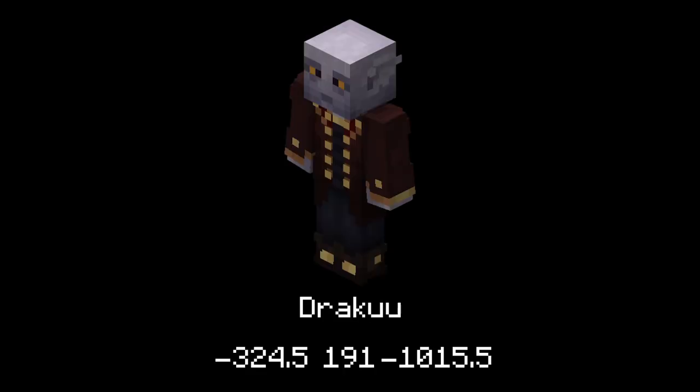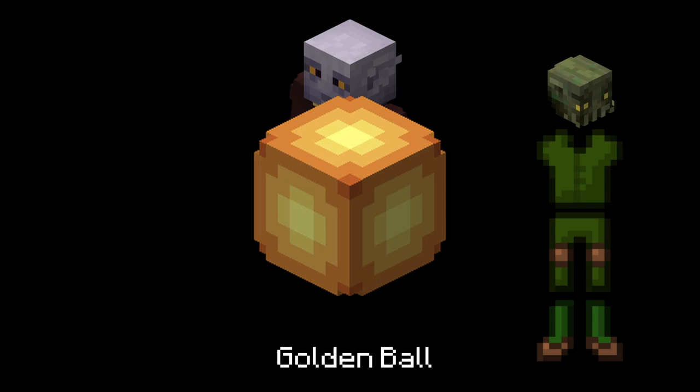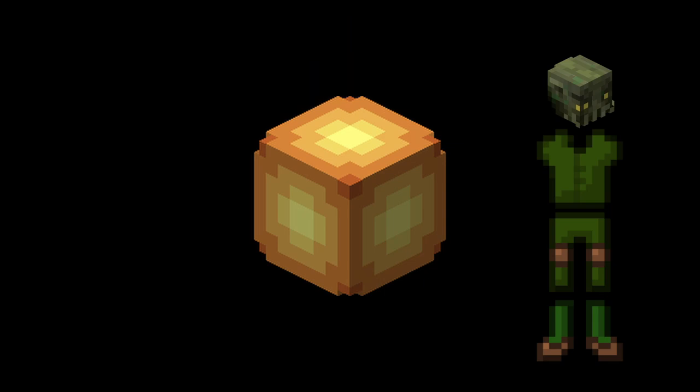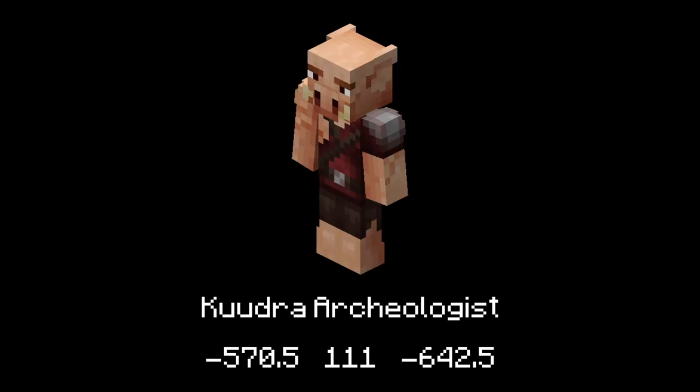First of all, you need to talk to Draku — the previous NPC that you got the artifact from — with a golden ball while wearing the full Kuja set. You do need to have completed the hunt before to actually get it. Then you're going to have to go to the Kuja archaeologist with what Draku gives you.